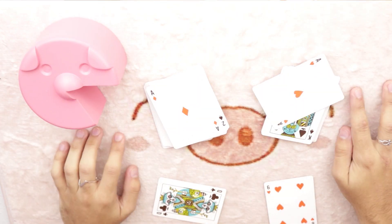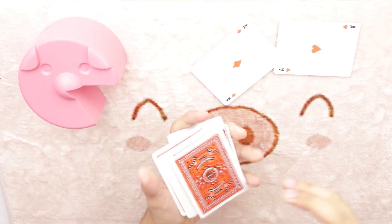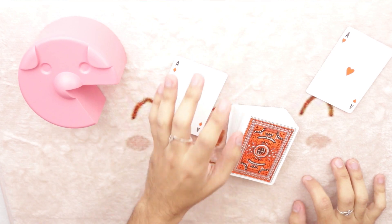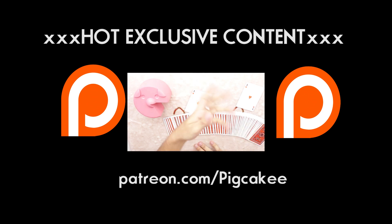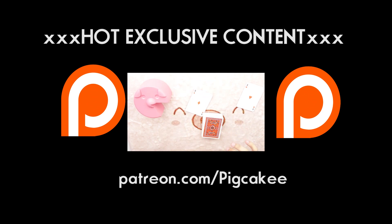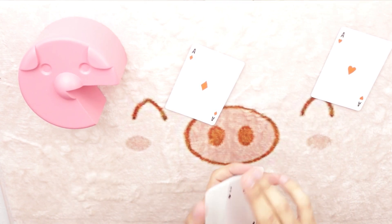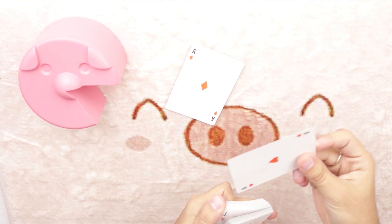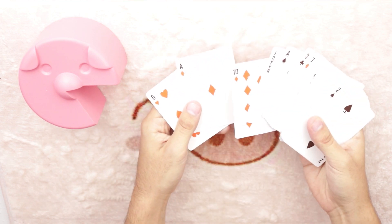This trick came from the idea of wanting to do two tricks at the same time, which is why I thought of this particular handling. There's gonna be a more advanced handling on Patreon, so here I'm gonna give you guys the basic handling. All the setup you need is the ace of hearts in the lower half of the deck, and the ace of diamonds second from the top — that's all you need. Once you get in that position, you're ready to go.